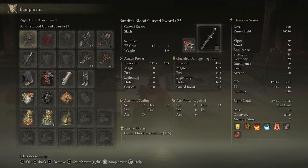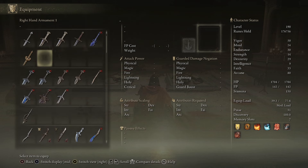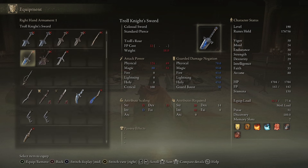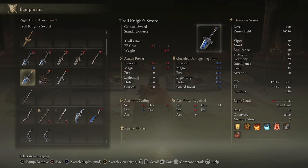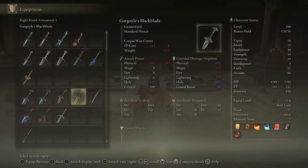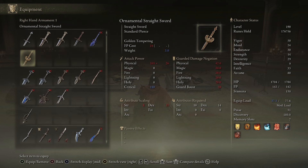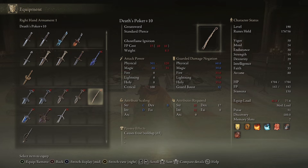For weapons, you can use katanas — Moonveil's Blood or Scavenger's Curved Sword with blood infusion, either is fine. I'm also a big advocate of the Reduvia — it's a frostbite-style weapon that lets you send out a frost projectile forward for decent damage. The frost debuff is 20% and when frost procs, enemies take 20% more damage for 30 seconds, which is a great debuff especially if the boss is weak to frost. I'd recommend checking what each boss's weakness is.